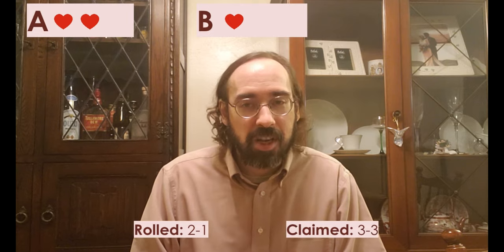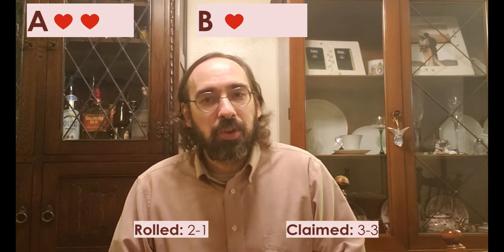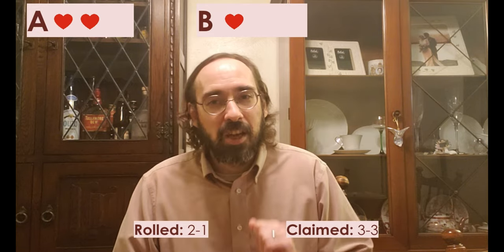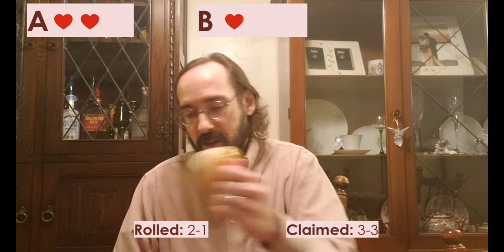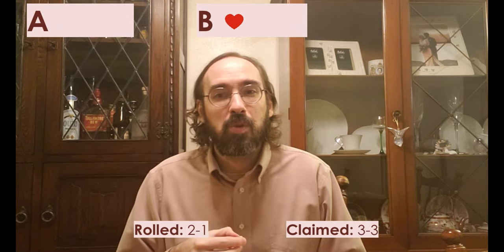Now with only two players remaining, the game continues. B rolls again — it's MIA, 2-1 again. This time, player B decides to go for it and calls it a 3-3. Player A says no — they think B is trying to force them to roll higher so they can call them out. A calls the bluff. It's revealed: it actually is MIA, 2-1. Instead of losing one life, A loses two lives — because MIA was what was actually rolled. With one life remaining, B is the winner.